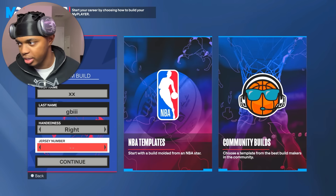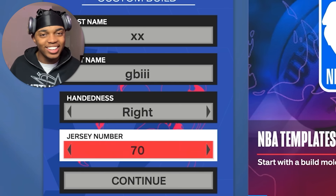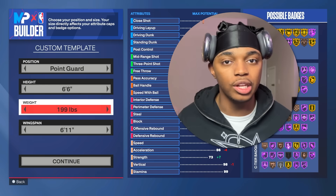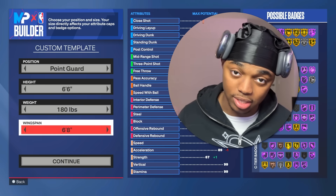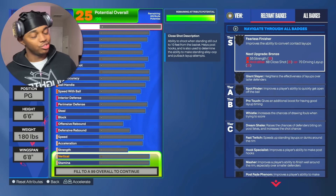Getting to the build, we're gonna create our own build. We are gonna be 6'6", lowest weight at 180, and then our wingspan is gonna be 6'8" — not the lowest wingspan. I will go over an alternate version of this build later that will have lowest wingspan, but the build I made is 6'8".